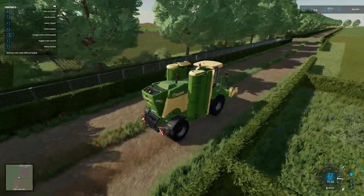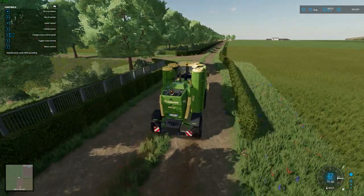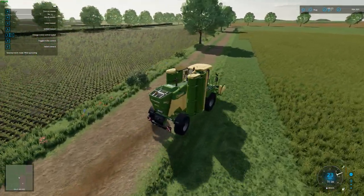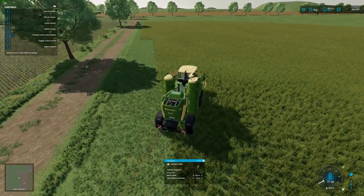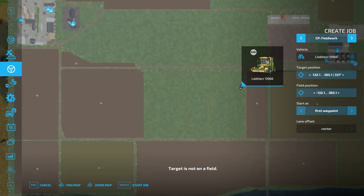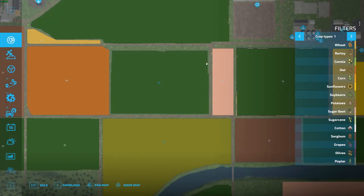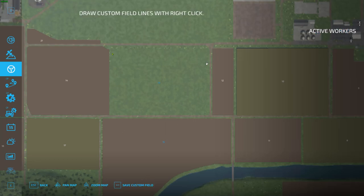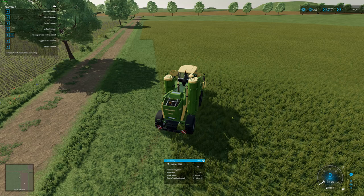We're just coming up to field 12 on the left, and our plot is just here. This is going to be our grass plot. I don't think CoursePlay will work on here because it's not classed as a field. I could turn it into a field if I wanted to — I've got to remember how to do it. There's an option to draw a custom field, so I could go like this, and then it'll treat it as a field.